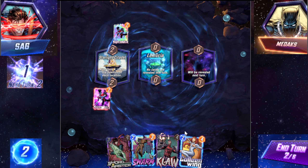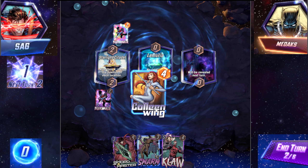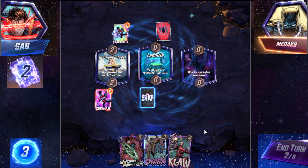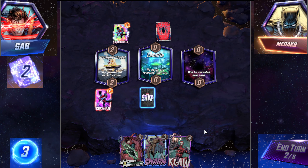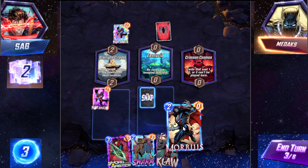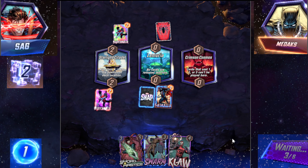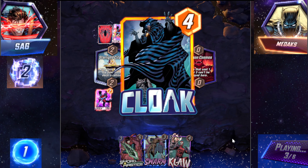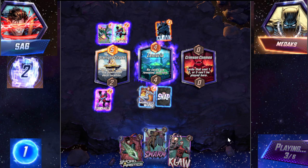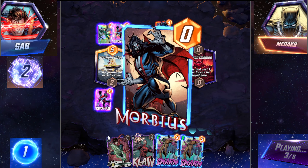No cards are revealed this turn? Don't fucking do this to me — I swear to God. Oh, don't do this to me. I guess I can just play it. Okay, good. We play Morbius. Easy Morb. Okay, good. And now we have a big chance to hit it with Swordmaster. Blade as well.